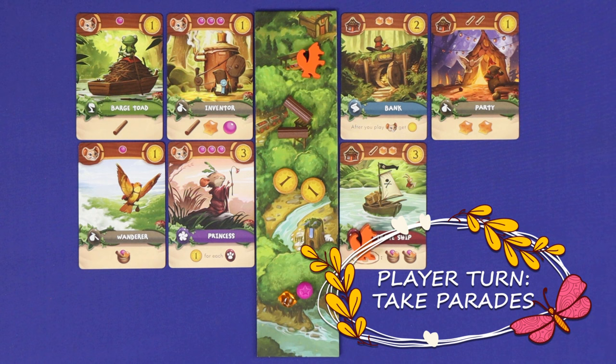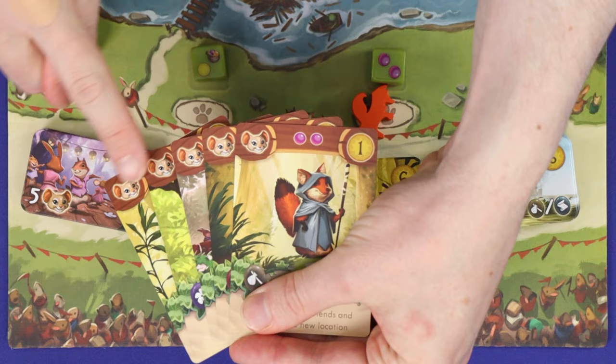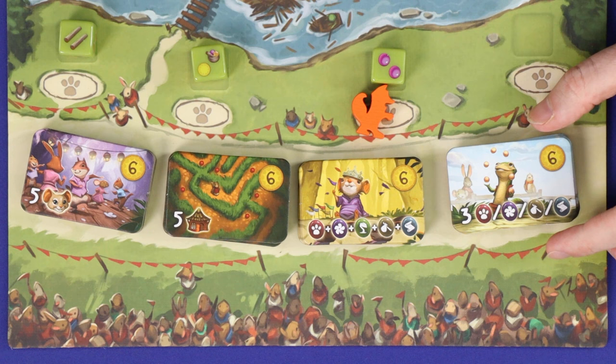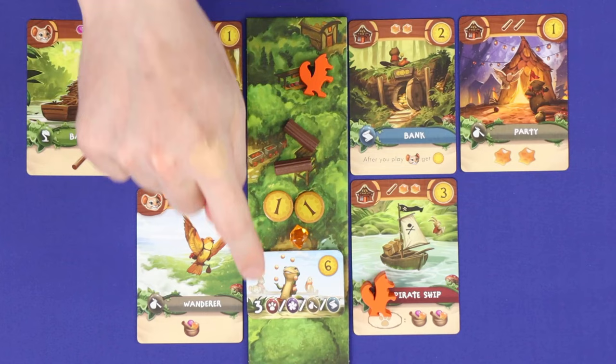After playing a card, check to see whether or not you qualify to take a parade tile. There are four different parade tiles. You qualify for the first one if you've played five or more critters. The second requires five or more places. The third comes from having at least one card in each of the five colours. And the fourth comes from having at least three cards of the same colour, excluding green. If you newly qualify for a parade, take the topmost remaining tile from that parade stack and add it to your home board. You can't gain the same type of parade tile more than once, but you can gain multiple parade tiles on the same turn, and the same card can contribute towards multiple parade tiles.